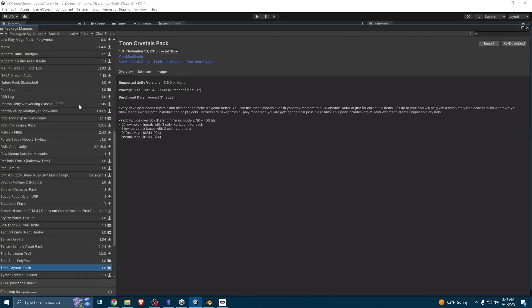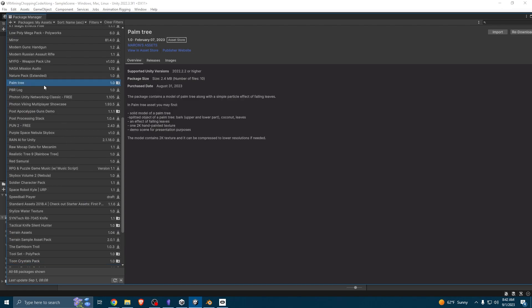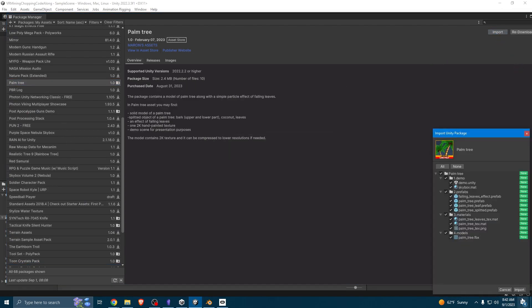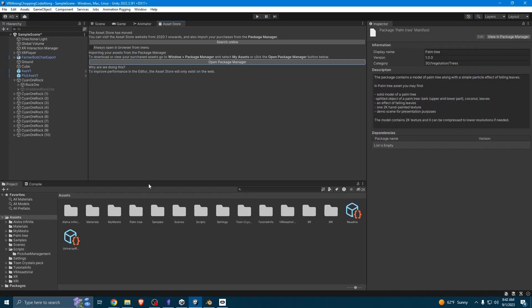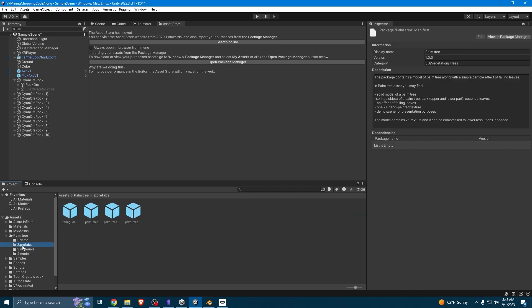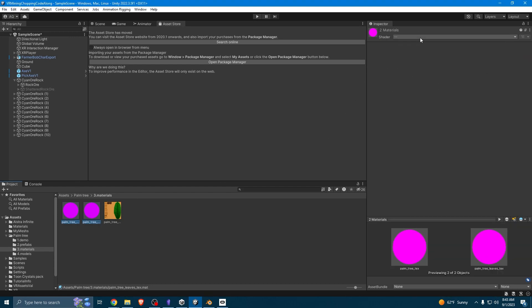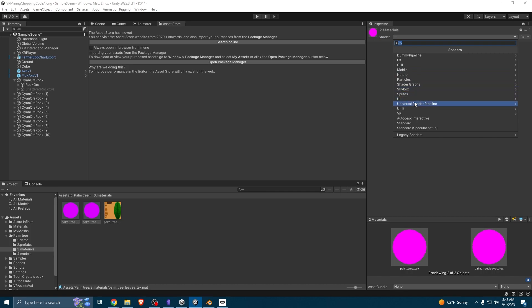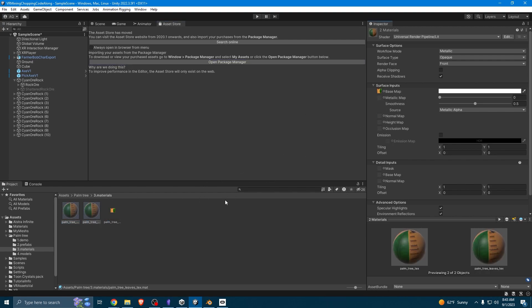Once you have that, go to open package manager and search for that palm tree. I already have it, so I'm just going to find it — palm tree right here — and import. Now it should be in your game. X out of that and find that palm tree. The palm tree prefabs will all be pink, so what we need to do is add our own materials to fix them. We're going to go to Universal Render Pipeline, Lit, and for both of them, assign that same texture to the basemap.